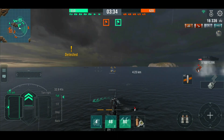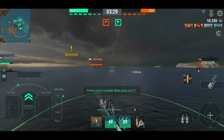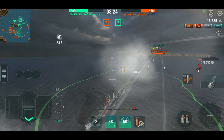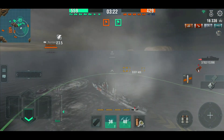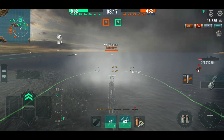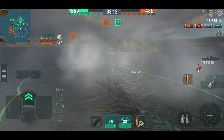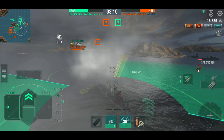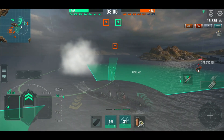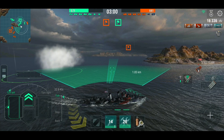Seven seconds until my smoke pops back in and I think I'll be pretty relieved to see it. I pop the smoke and slow down. Watch all those lovely shells fly past — 16-inch shells from the Mutsu. We go into reverse so that our detection bubble, when we pop out of the smoke, will have broken detection and I can go back to the good old-fashioned job of stealth torping, which I can do because I've got the concealment module.